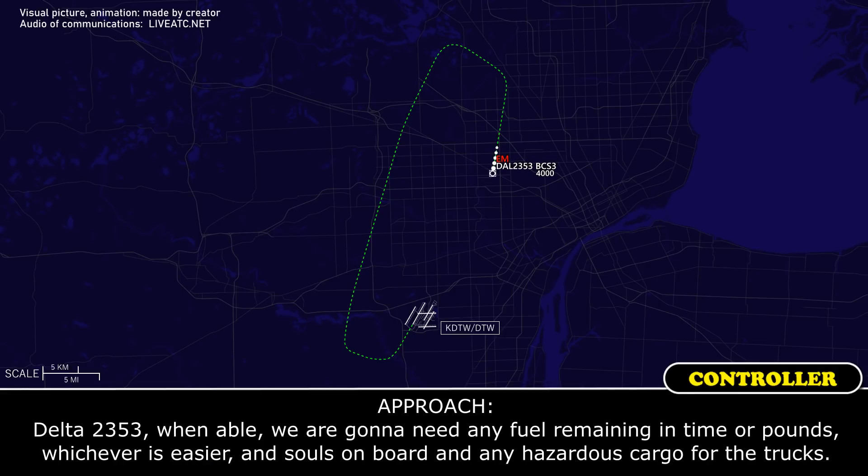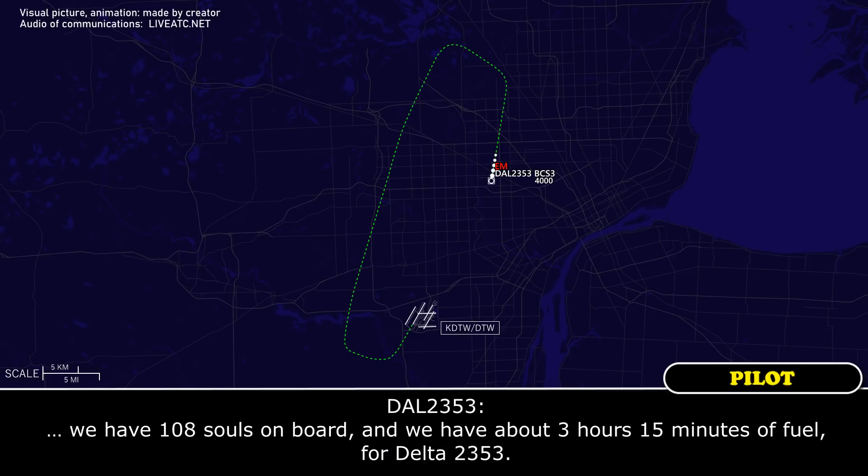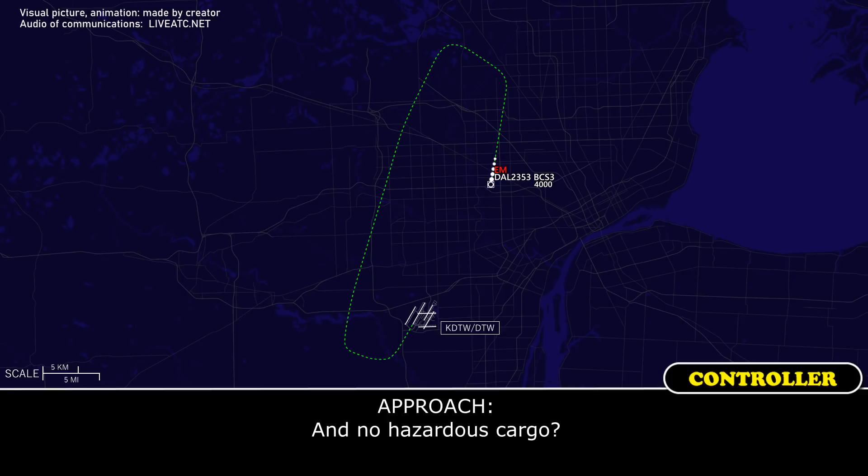Delta 2353, when able we are going to need fuel remaining in time or pounds, whichever is easier, and souls on board and any hazardous cargo for the trucks. We have 108 souls on board, and we have about 3 hours 15 minutes of fuel, Delta 2353. No hazardous cargo.